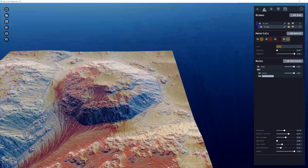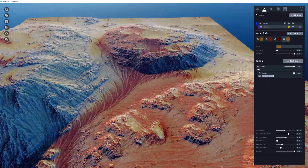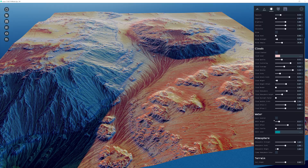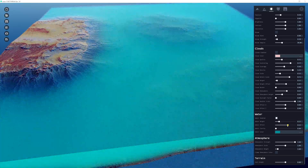Going to the environment tab, down to water, to showcase the water feature on this terrain.